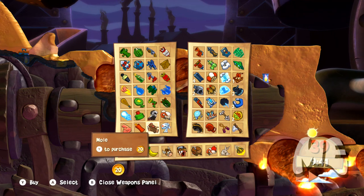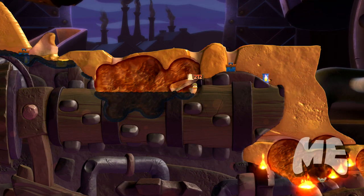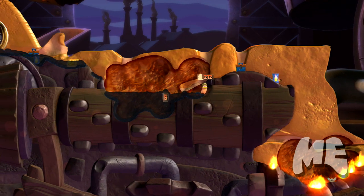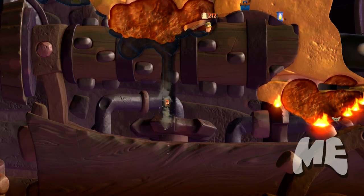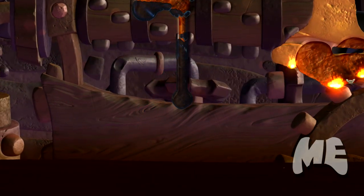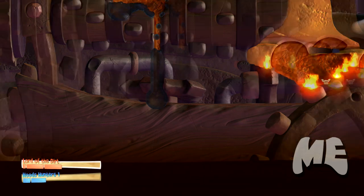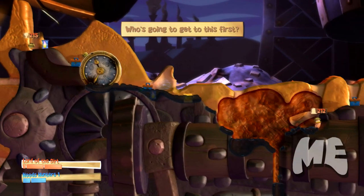The mole basically walks forward and when you press A it starts digging straight down. This is a good way to drain water, or to get a worm that's hiding deep underneath in a cave.